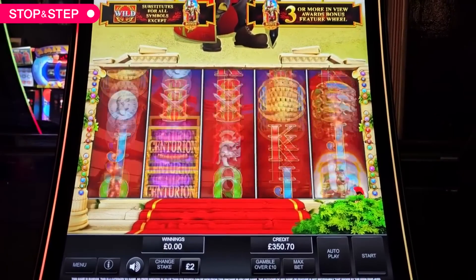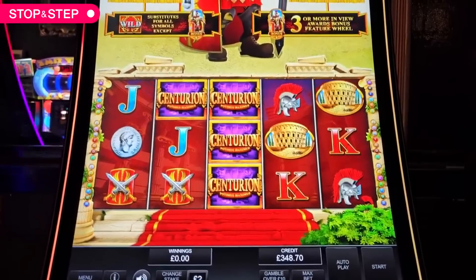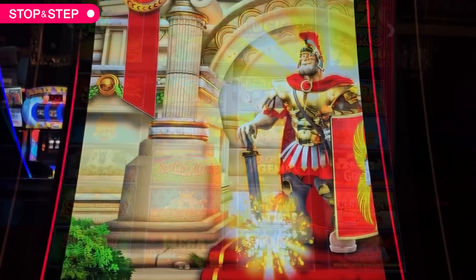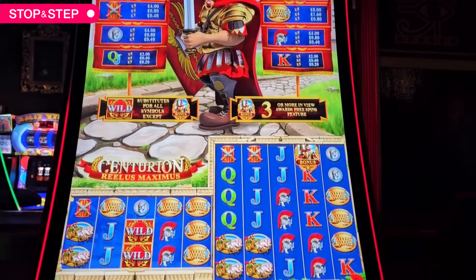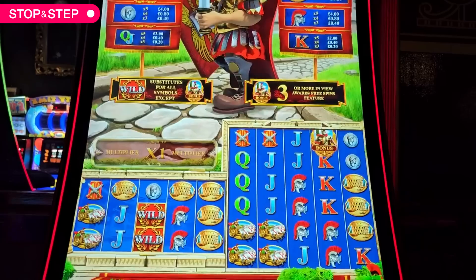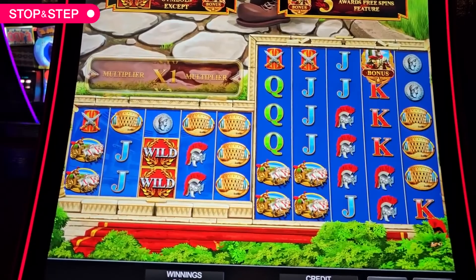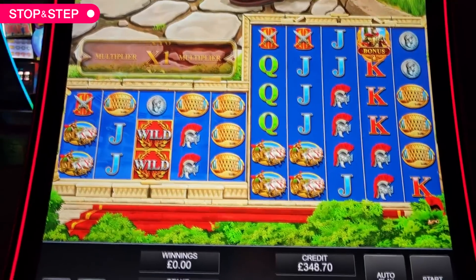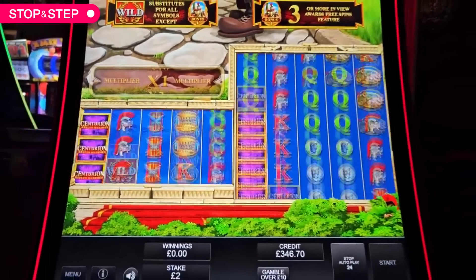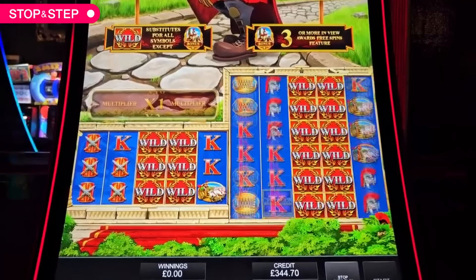The Centurion with the extended reels — the Spartacus version. Have a lucky press. What's it called? It's a fortune one. What's in a jewel — 93. Let's play it. I don't recall playing this for ages. If I might remember, it's a rubbish version of Spartacus — might be wrong.